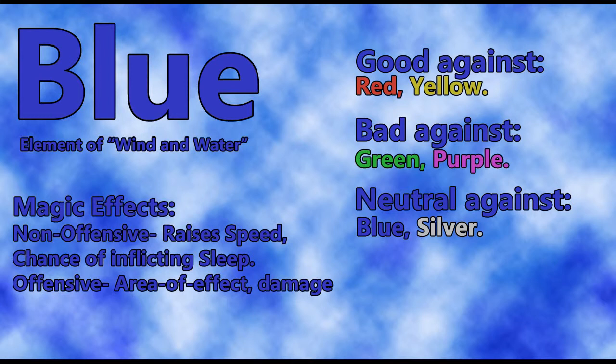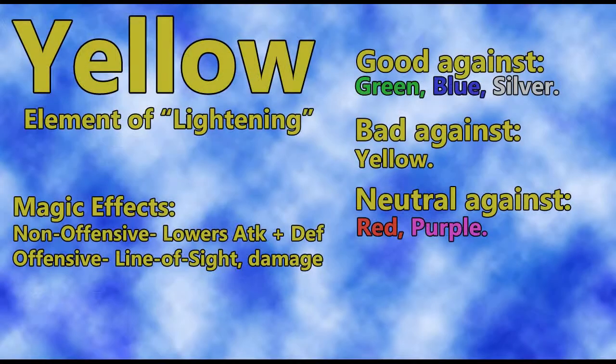Magically speaking, there are two non-damaging blue spells. The first will raise your speed and agility. The second non-damaging spell has a chance of inflicting sleep on the entire party — extremely annoying when the enemy has it. Offensively, it has spells that do area of effect damage — quite a bit of damage, though red does more.